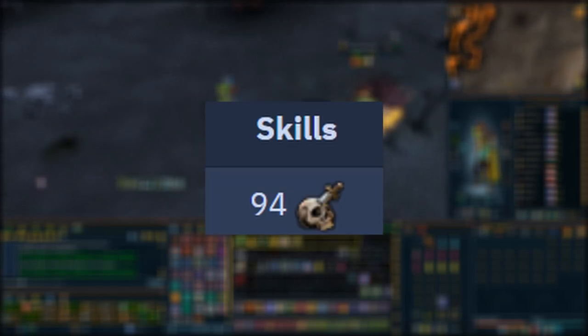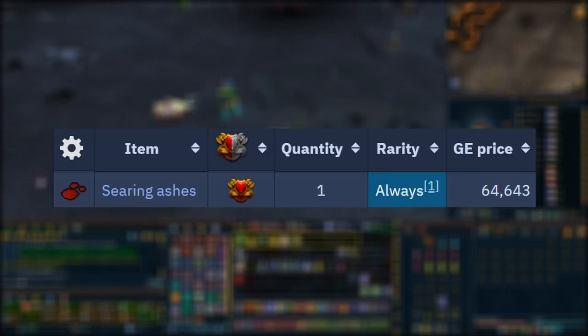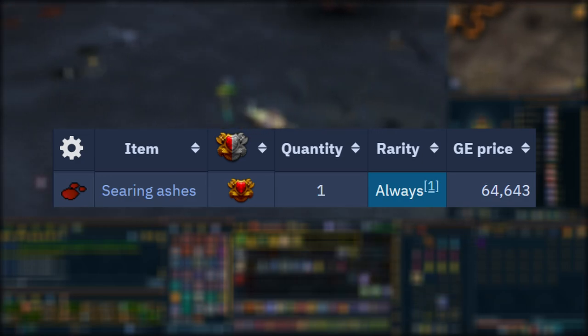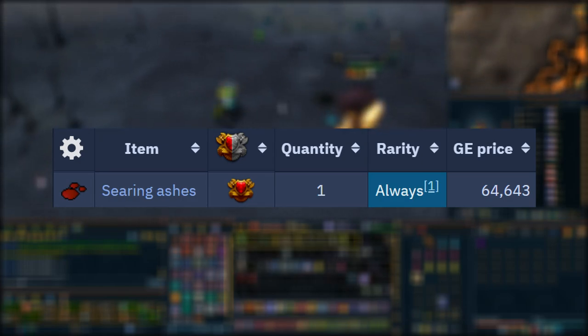So first, what are Lava Strike Worms? They actually require level 94 Slayer. They're Slayer creatures and you have to kill them in the wilderness. The reason you want to kill Lava Strike Worms is mostly because of the Searing Ashes they drop. Every Lava Strike Worm will drop a Searing Ash 100% of the time, which is worth 64k. So these are amazing to kill for these.